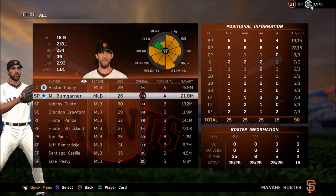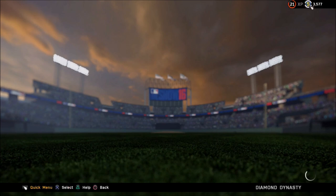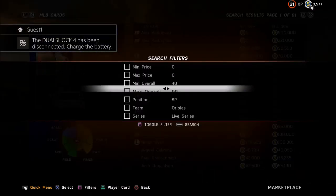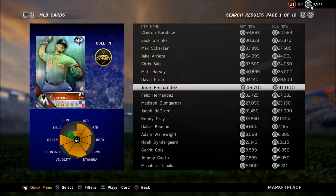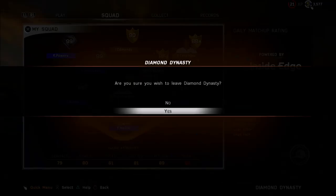Let's go look at the prices on the market to show you how overrated some pitchers can be based on their attributes. Looking at starting pitchers, live series Madison Bumgarner is going for about 27k stubs as a 93-94 overall. If you go down to the 89 range, those guys are anywhere from 5 to 8k. And the low diamonds up here are anywhere from 25 to 40k.